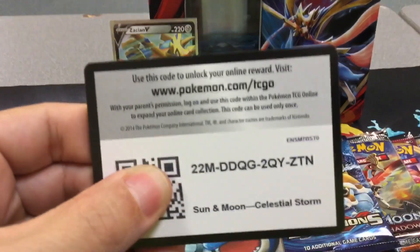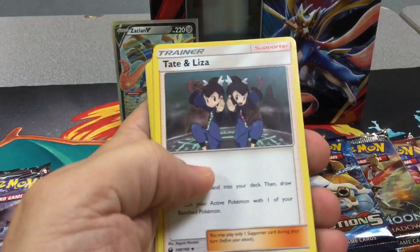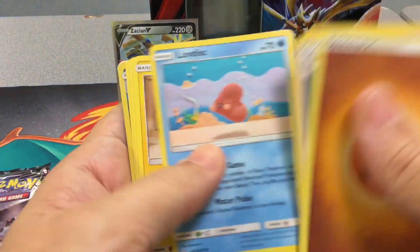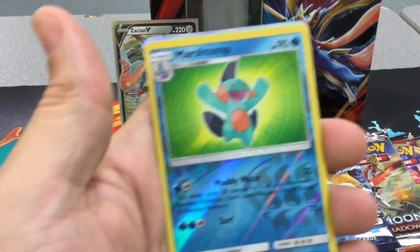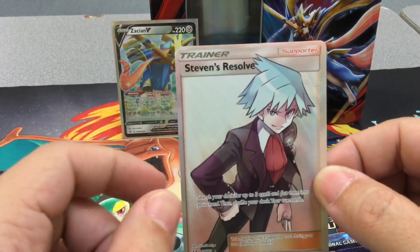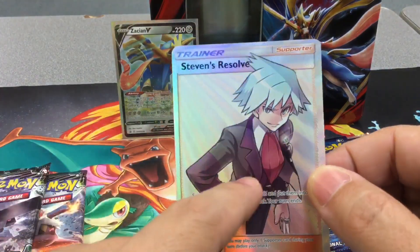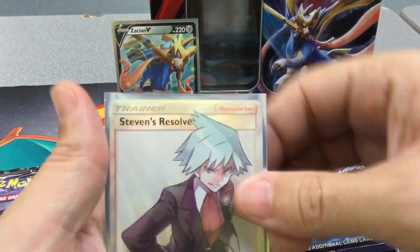Two, three, four. Fire. Fighting. Alright, I need these secret rares — both of them I need in my collection. Oh, there's something here — oh my goodness! Out of all the trainers, I gotta get you, Stevens. I got this one twice, I think. Or I got it twice now. But yeah, I got this one in my collection. Amazing pull though, amazing pull.